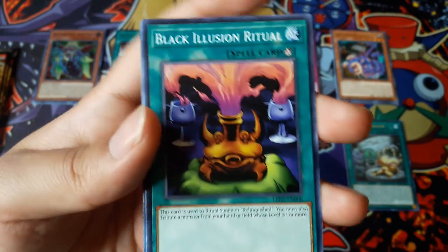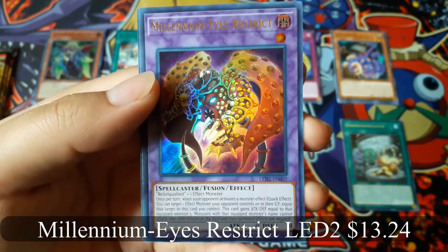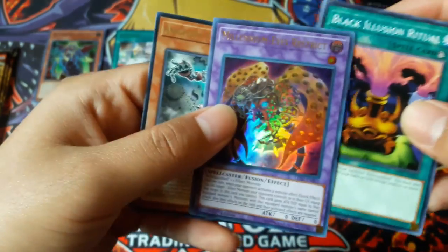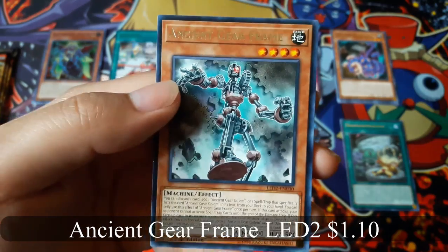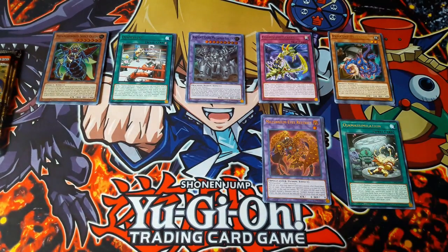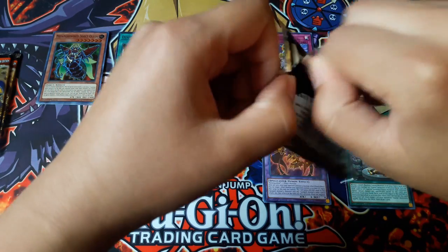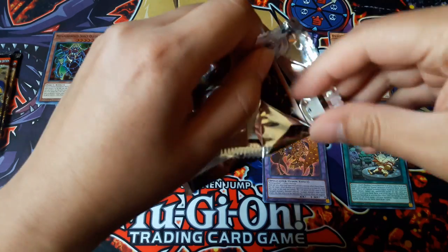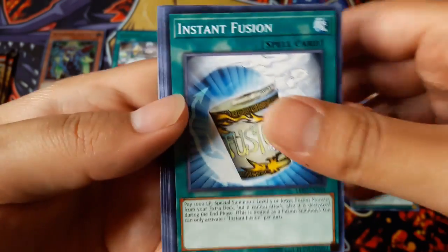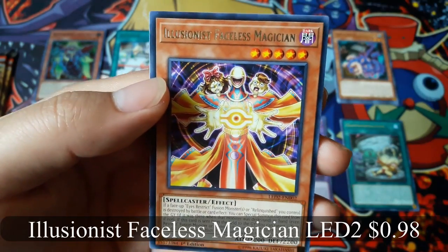Black Illusion Ritual. Oh nice — Millennium Eyes Restrict for an Ultra Rare, that's cool! And Ancient Gear Frame for a Rare. Instant Fusion. Illusionist Faceless Magician for a Rare.